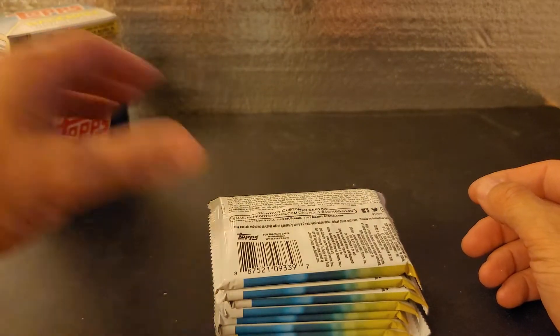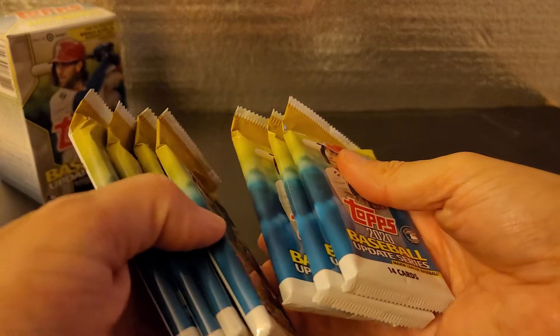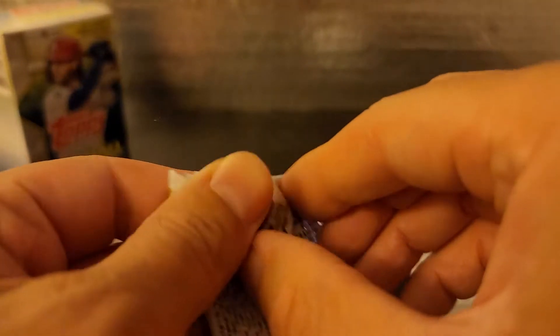There's this Topps Update. You get a player coin. These packs are pretty thick — there's seven packs plus that extra pack. We're going to put that right there and see what we can come up with.